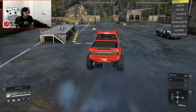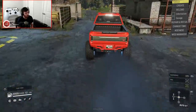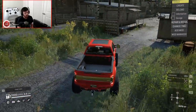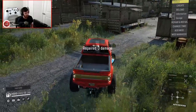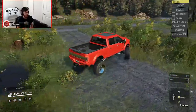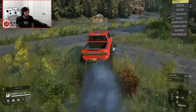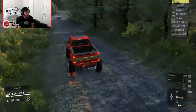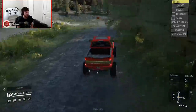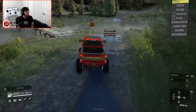Diff lock is always on, but all-wheel drive is selectable, which is kind of nice. Even though we had no damage, tapping that wall completely destroyed the bedside. I drove over a bump and it was like, rest in peace your fender, your taillight, and part of your tailgate.